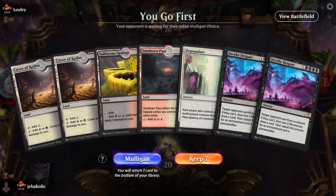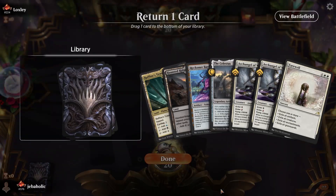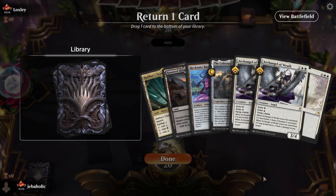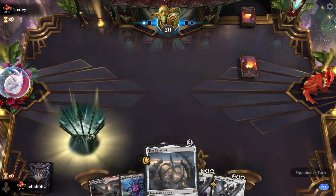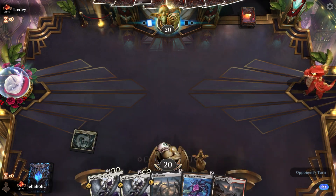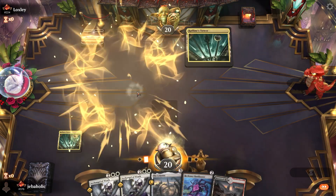Oh man, we'll mulligan that — it just does nothing. This is pretty awkward too, I think we have to keep it though. Do we keep the Farewell? Probably not. If we draw another land then this hand is completely fine.